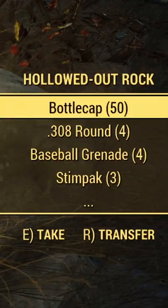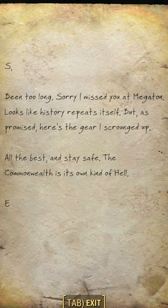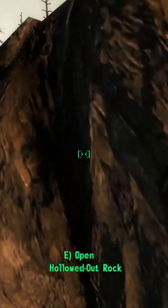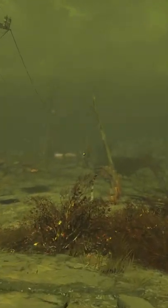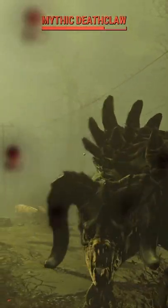Both rocks contain various supplies and a note from E to S. There's speculation for who S and E are. Some say it's Sam Warwick from Megaton in Fallout 3, where the hollowed rock made its first appearance. Or it could just be two developers whose names start with S and E, who wanted to leave a hidden cache of supplies for their friends in the game. Either way, the hollowed out rocks are a fun recurring easter egg in each Fallout game.